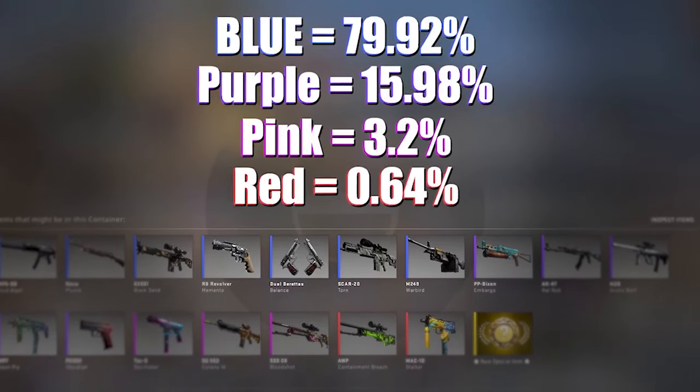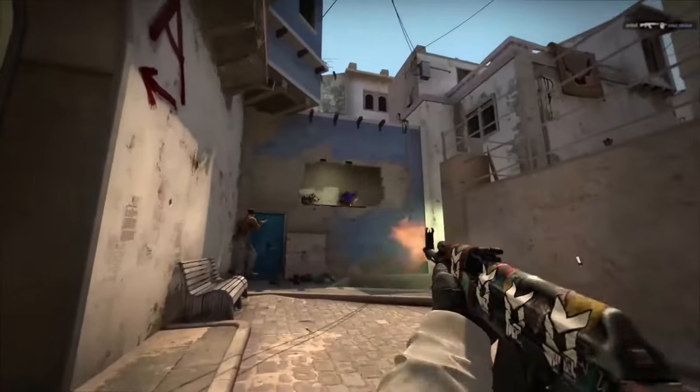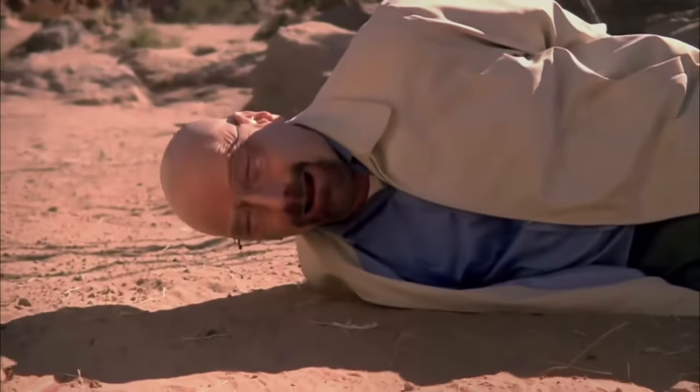Something that surprises a lot of people: getting a red or a pink is actually quite rare. Interestingly, it can get even more ugly than this. These are the statistics of weapons that aren't even stat-tracked.